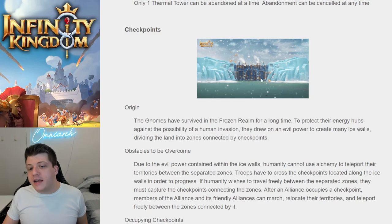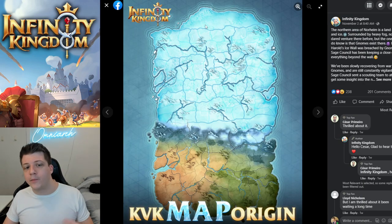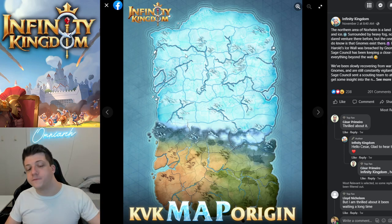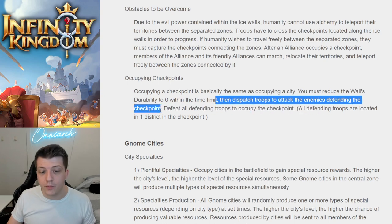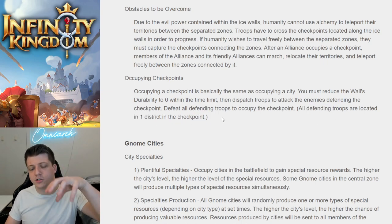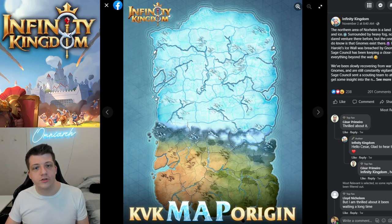There are also checkpoints — massive barricades within the ice walls that look like something out of Game of Thrones. These checkpoints are how you move from one zone to another. Occupying them is similar to occupying a city: you reduce the wall's durability to zero within a time limit, dispatch troops to attack the defending enemies, and defeat all defending troops to occupy the checkpoint. All defending troops are located in one central district in the checkpoint.